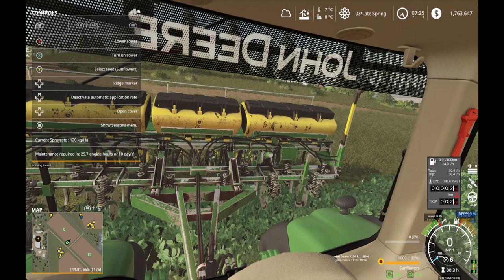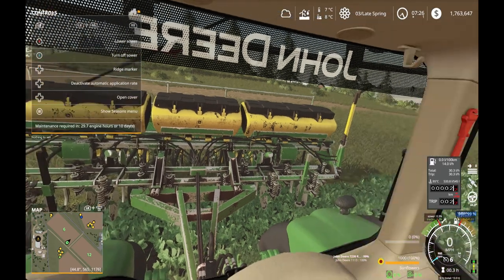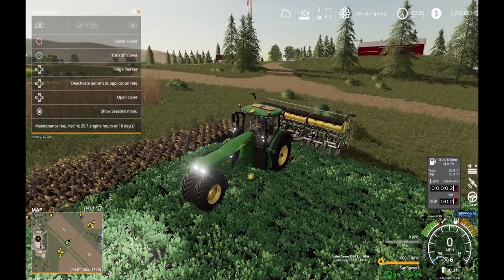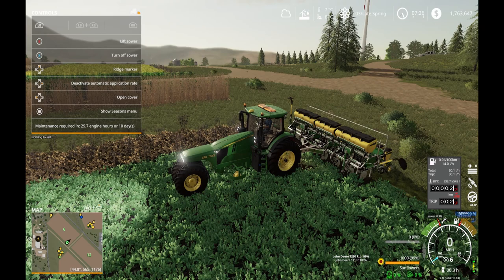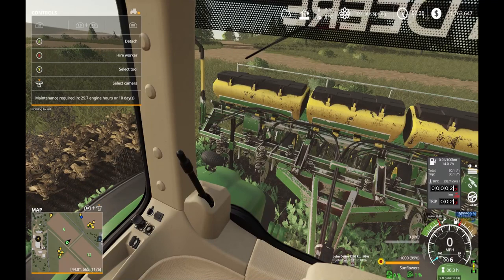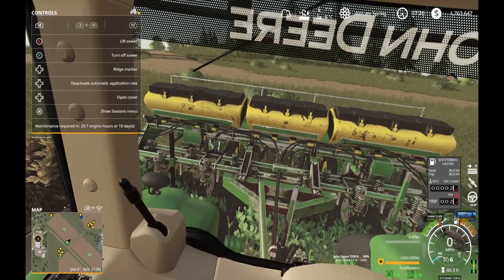I can't remember if the ridge marker shows up in the oilseed when I run it through. The planter has to be down first. Okay, there we go. Our speed is set, and sunflower seed is selected. The application rate setting is just for fertilizer, which I don't have loaded.